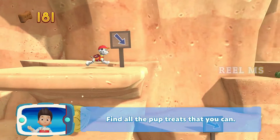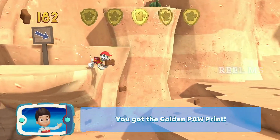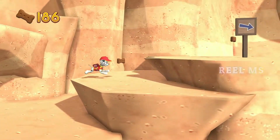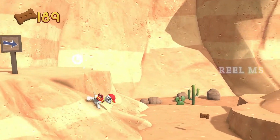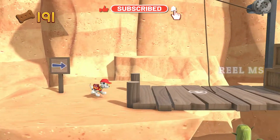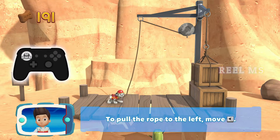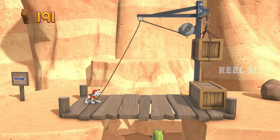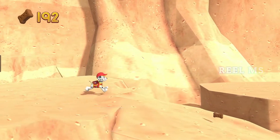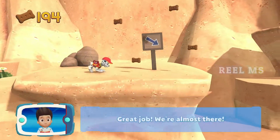Find all the pup treats that you can! You got the golden paw print! To pull the rope to the left, move the left stick. Go quickly — you have to get through the path before it closes. Great job! We're almost there!